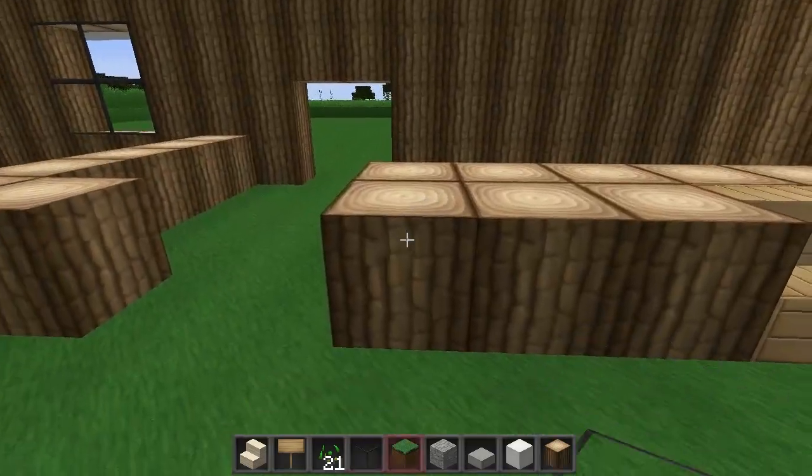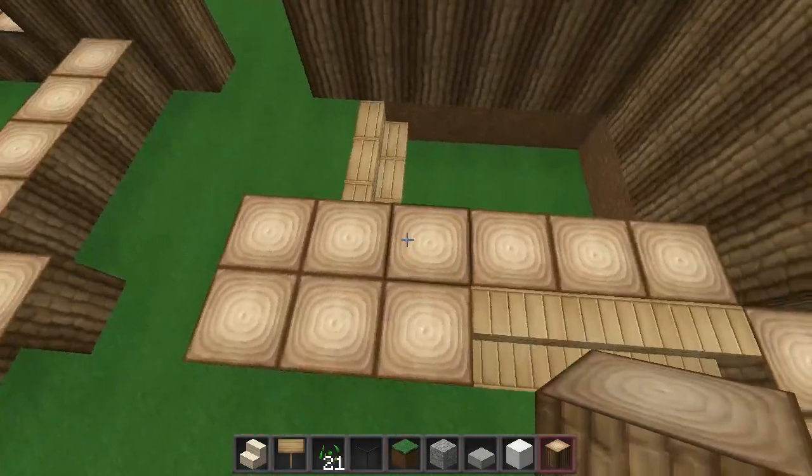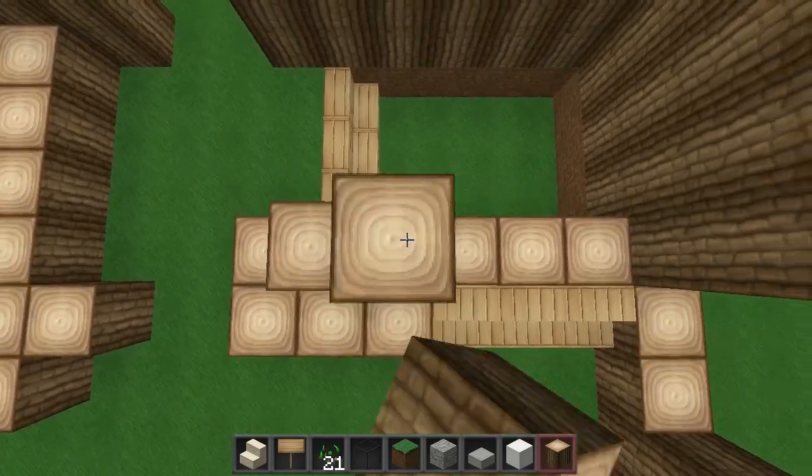Let's do the staircase. The first thing you want to do with the staircase is get these four blocks here and you want to just build up the pillars.